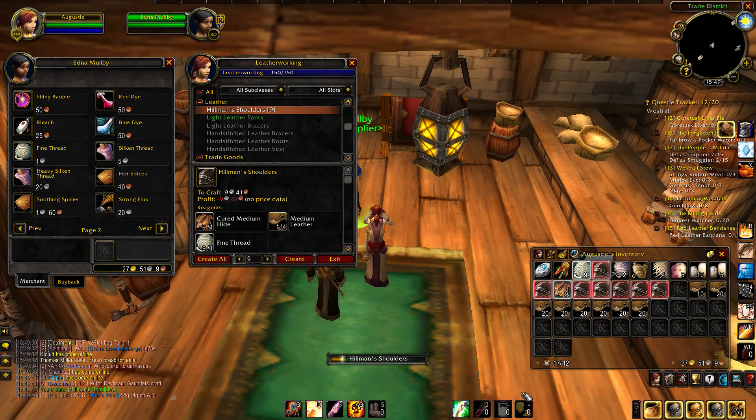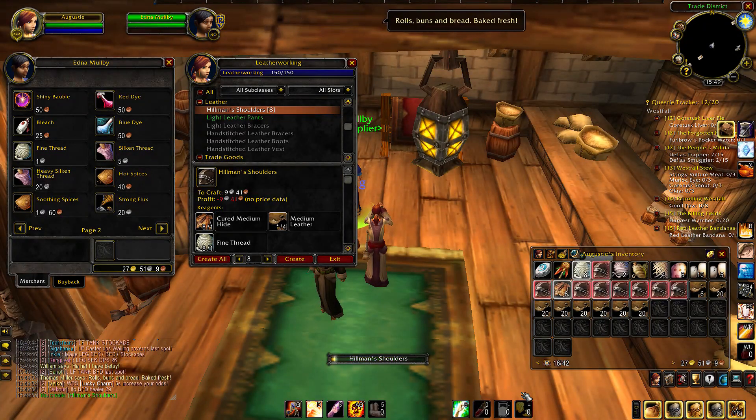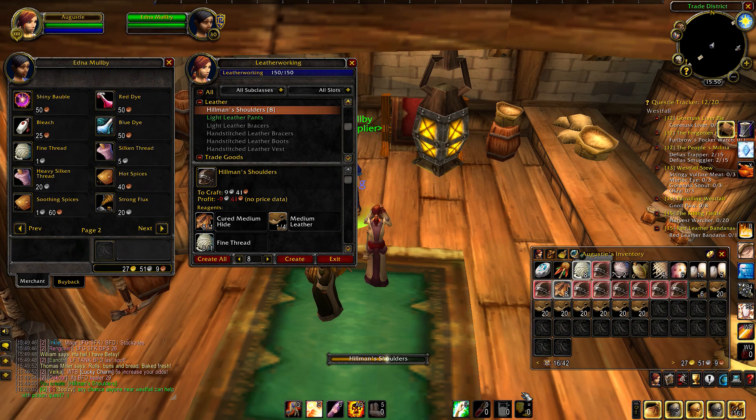The thing that costs a little bit more is your cured medium hide. If you can get your medium hide for five silver or less and then cure it yourself using a salt, which costs 50 copper from the vendor — there's a vendor right by the auction house. At the beginning I was running all the way back to the trainer, but there's no need. There's a vendor that sells your fine thread and your salt in the same place. You should be making anything between two and three silver profit per one.